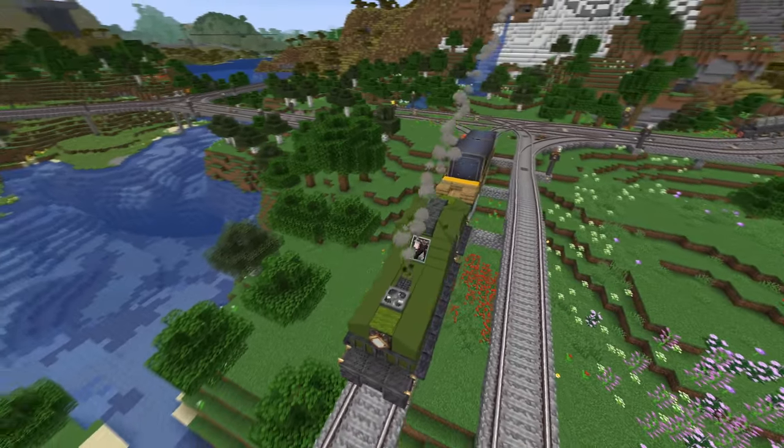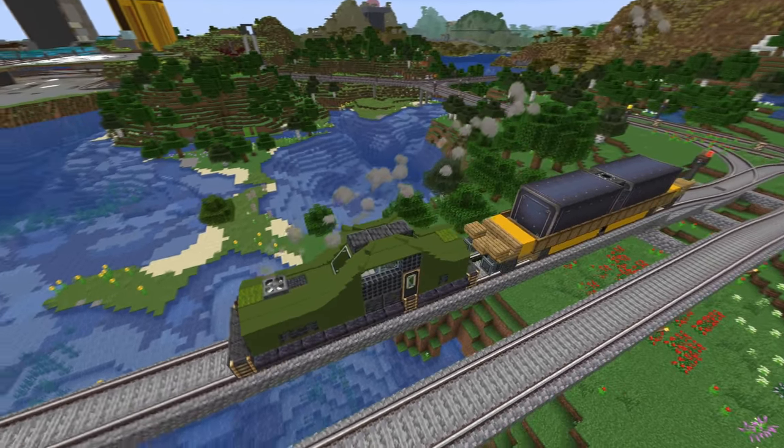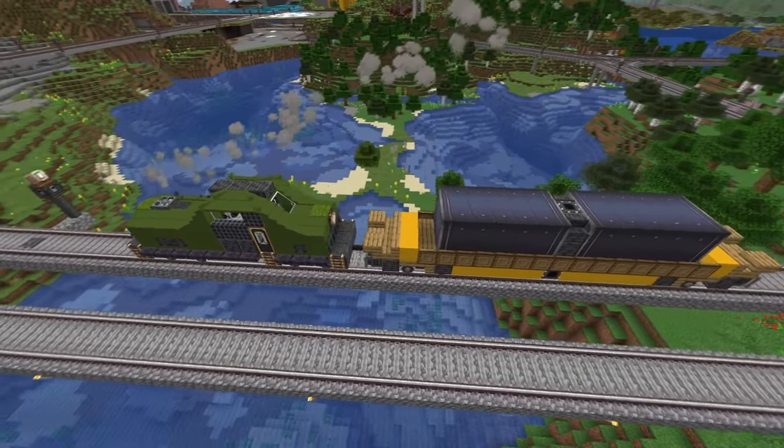Next we have a diesel cargo train created by Big Swedish. This was the first cargo train we had on our server with a more modern look.